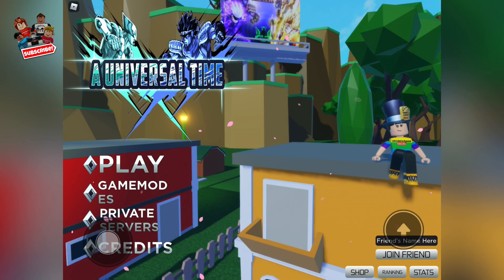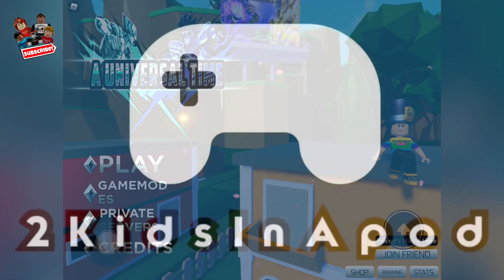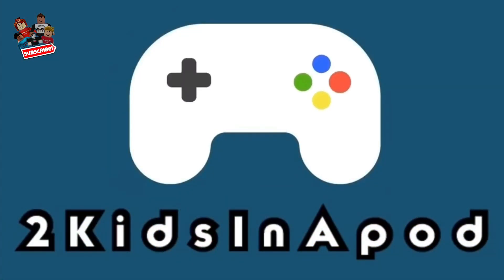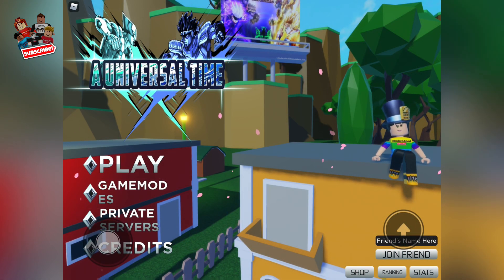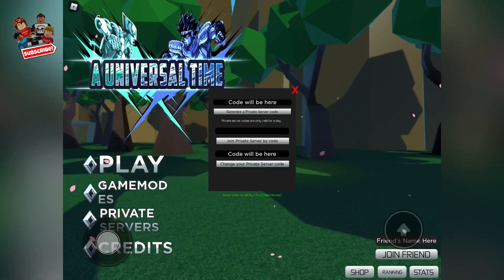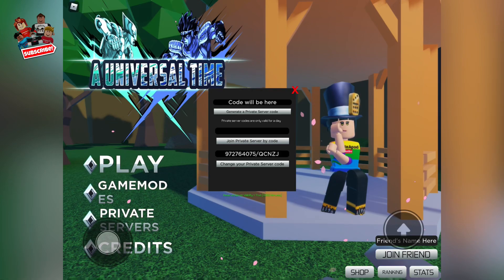Hey guys, we are back and I'll be giving a new private server code for A Universal Time that's gonna be good for 24 hours. If this is your first time joining the private server, all you have to do is click the private servers tab in the bottom left corner of your screen and then type in: 9727640075/cat letters AQCNZJ.